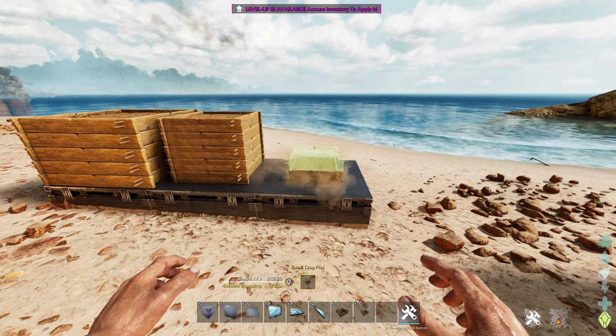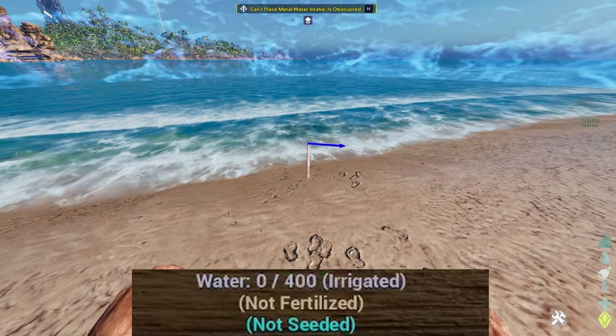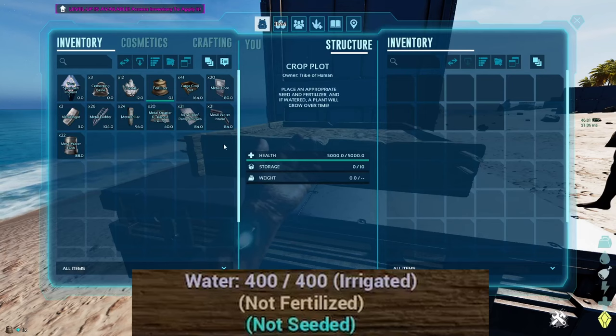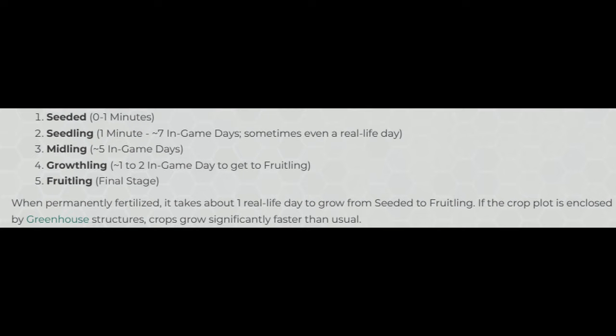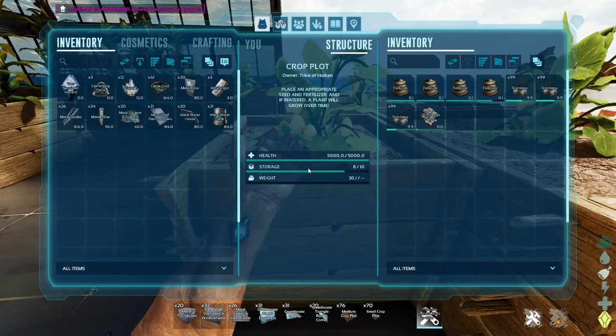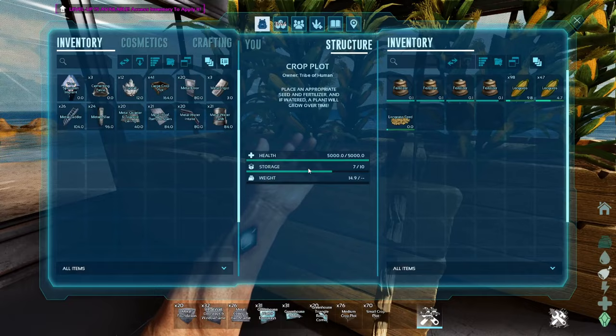To make a crop start growing you need three things: water — using intake pipes and water reservoirs to wirelessly supply water to your crop plot — then place fertilizer or feces in the crop plot to fertilize it, and last the seed of the crop you'd like to grow. It takes a few in-game days to grow and will start supplying fruit and vegetables after fully grown. The max berries in any crop plot is about 300, taking about two hours to fill up, and the max crops is about 150, taking about eight to nine hours to fill up.